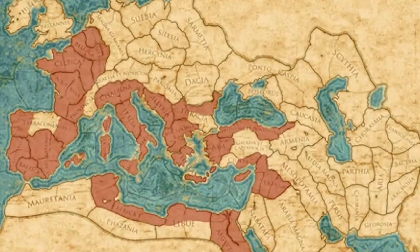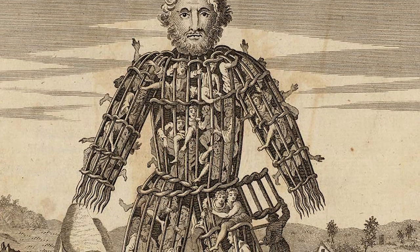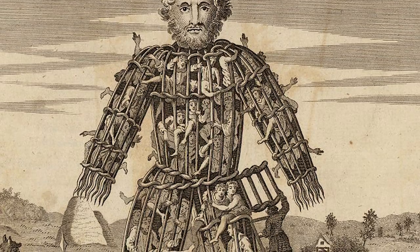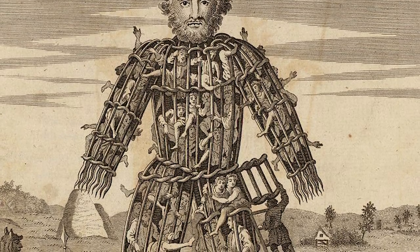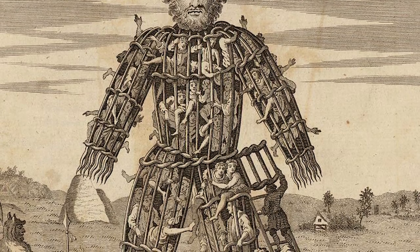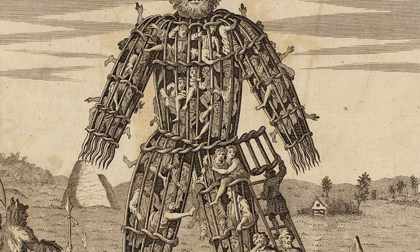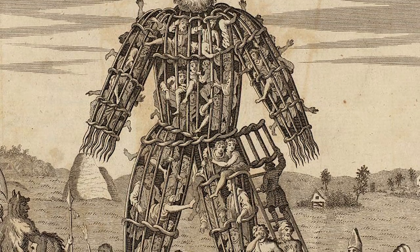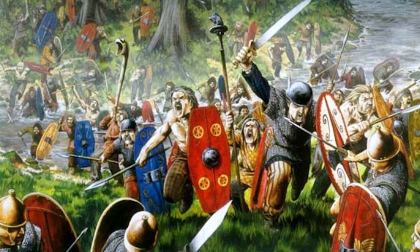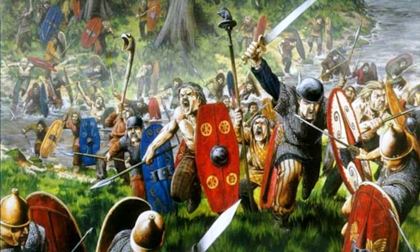This is where we get the iconic image of the Wicker Man — a giant humanoid effigy created from wood and wicker, used as a cage to house sacrifices and then lit on fire. As for how much of this practice was actually fact versus what was fictionalized to make the Celts look bad, we're not really sure, and it's impossible to know. It is very much a case of history being written by the victors.